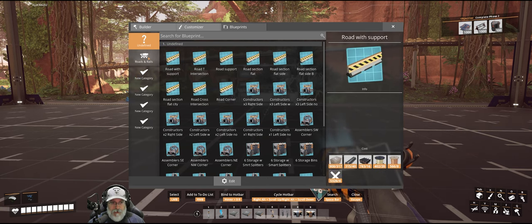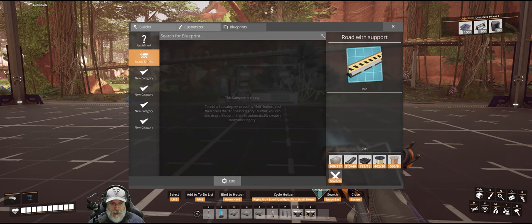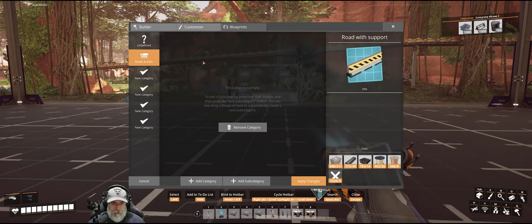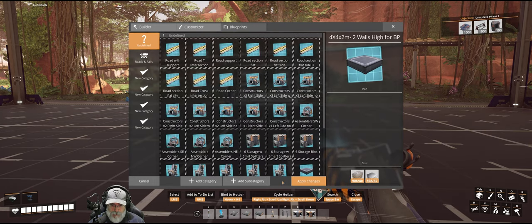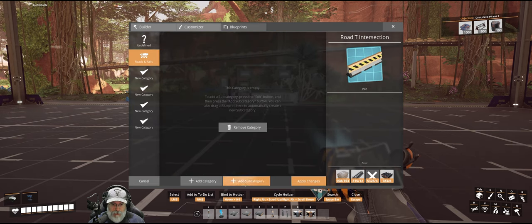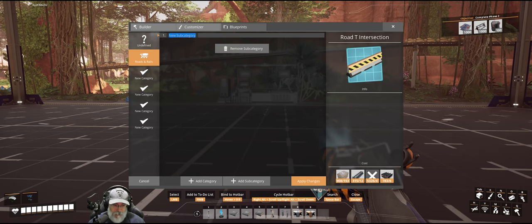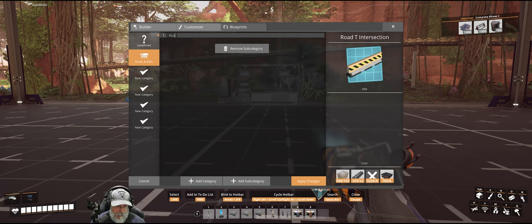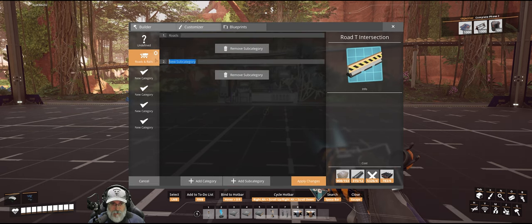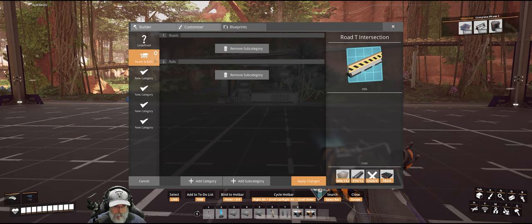This is important: you have to go to the new category and create a subcategory first before you can put anything into it. If you try to drag a blueprint directly into the category without a subcategory, it won't work. So I'll go to Roads and Rails, click edit, add a subcategory, and name it Roads. Then I'll add a second subcategory and call it Rail, since I have several train-based blueprints I'll be moving over.